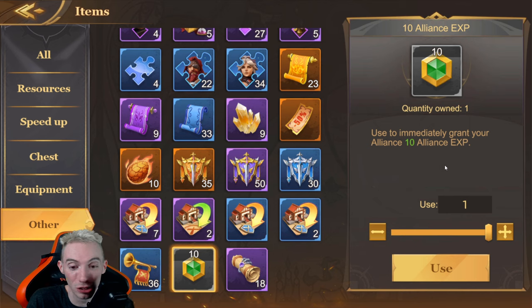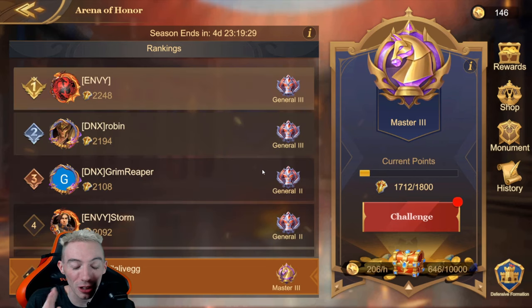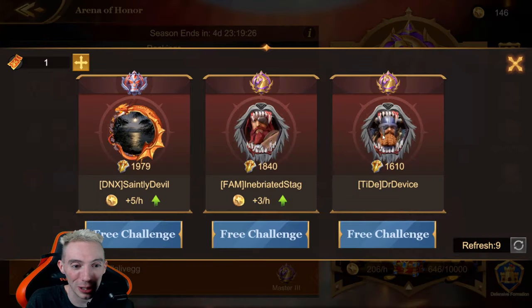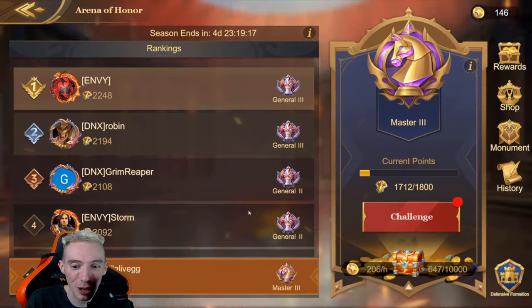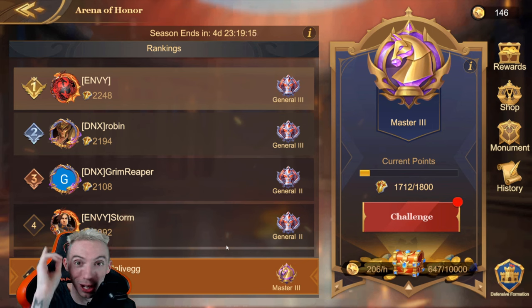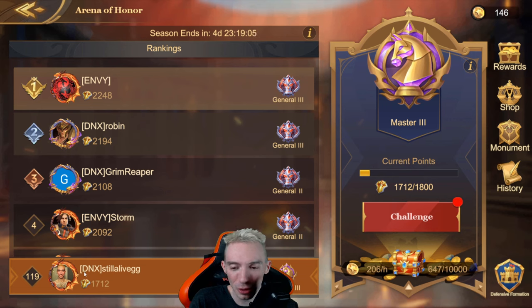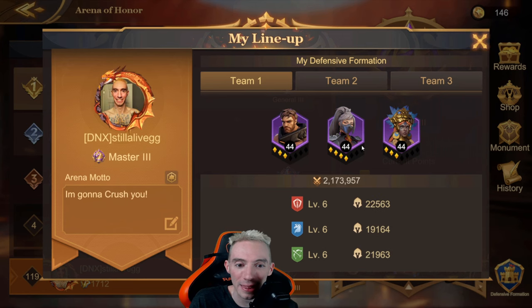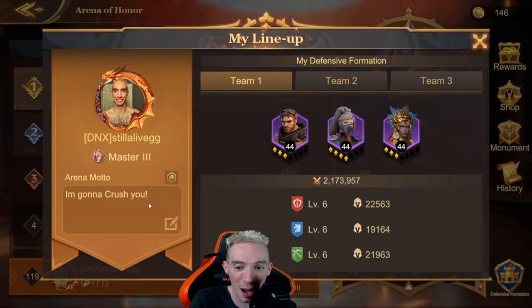You want to help increase your alliance's level, because the higher your level the more benefits you get. Next tip — go to Campaign and then the Arena of Honor. I am so tired of going to challenge people and everyone has the same arena motto: 'buddy let's be friends.' Please go change your motto. Once you're in the area, click on your name in the bottom left, and that's where you can change your arena motto.